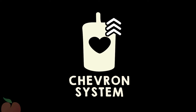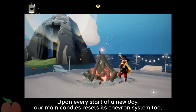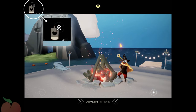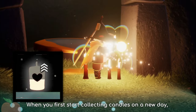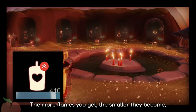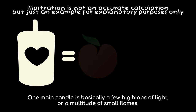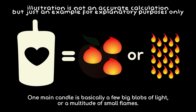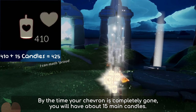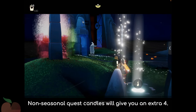These candles have a chevron system. The game resets every day at midnight Pacific time, and upon every start of a new day, our main candles reset their chevron system too. When you first start collecting candles on a new day, the light you obtain are big blobs of flames that fill up your chevron meter. The more flames you get, the smaller they become, and you'll notice the chevron going down from 3 arrows to none. One main candle is basically a few big blobs of light or a multitude of small flames. By the time your chevron is completely gone, you will have about 15 main candles. Non-seasonal quest candles will give you an extra 4.